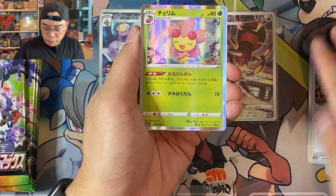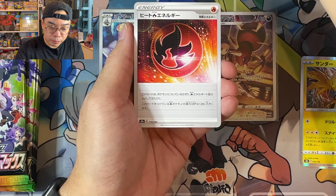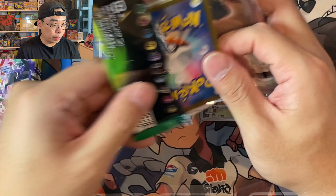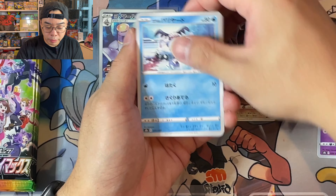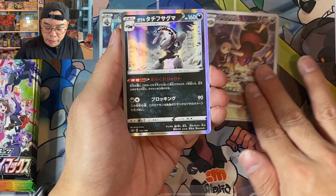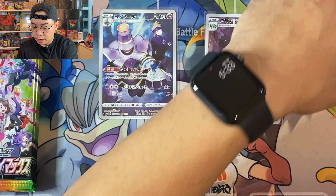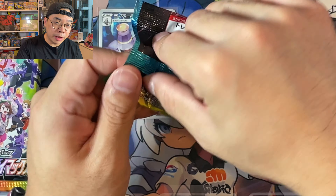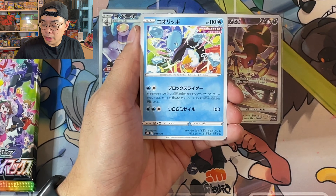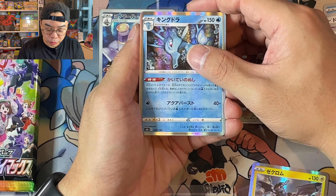We've got two character rares now — Peony, Shaymin, Zapdos, and then a Urshifu Single Strike — and then we've got the Fire Energy Reverse Holo with the Brick pattern. We are still missing the Pikachu character secret rare, if I'm not mistaken. We've got Tauros, Galarian Obstagoon, Galarian Moltres, and then a Water Castform here. I think by the end of it, after opening up 25 boxes of VMAX Climax, we'll show you guys what the collection looks like from a binder standpoint.